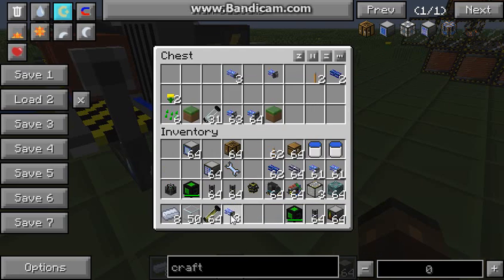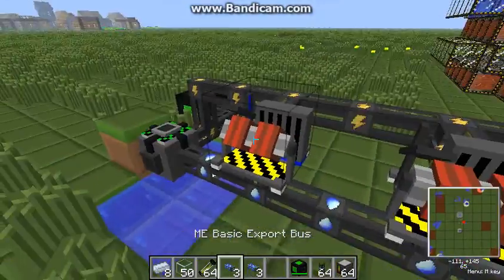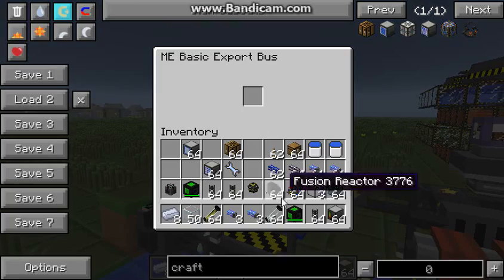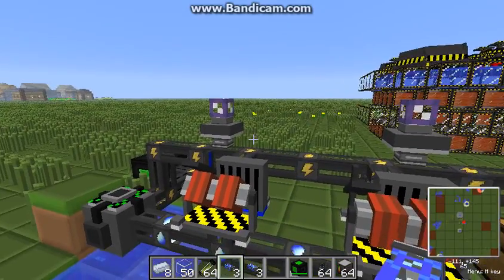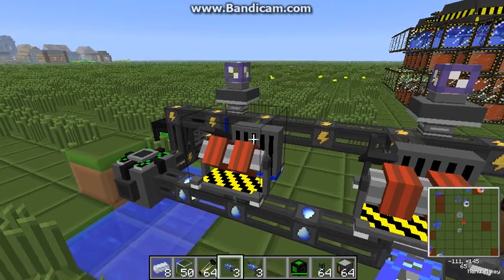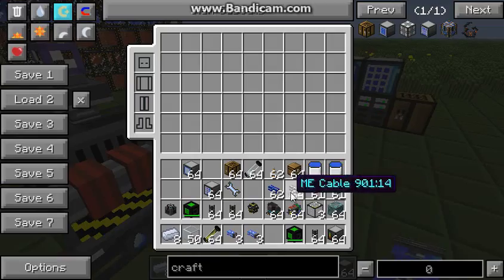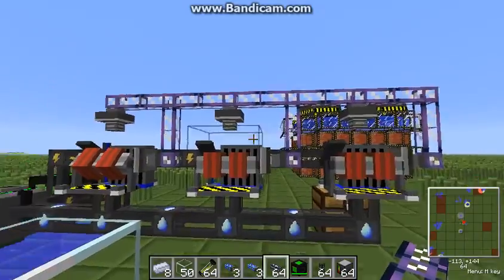We need to export our empty cells into the chemical extractor. This is done by placing export buses on the top of them and configuring them to empty cells. We also have to suck out the deuterium cells — this is done by an import bus on the right-hand side of the chemical extractor. Connect these with ME cables, making sure every import and export bus is connected.